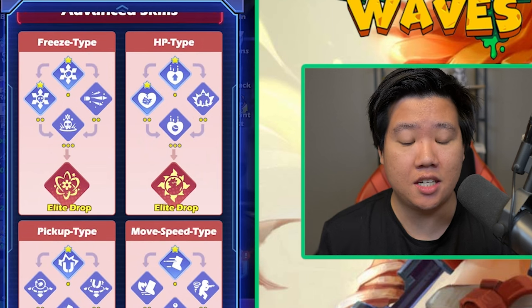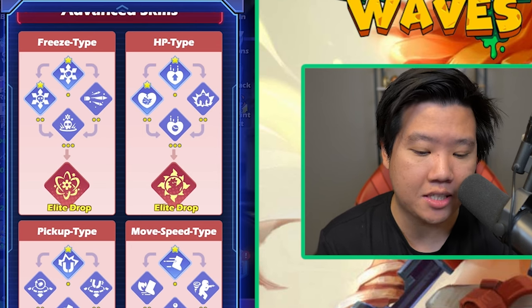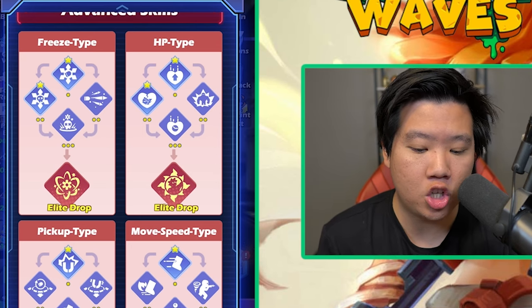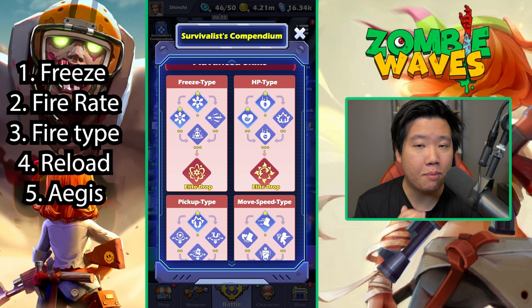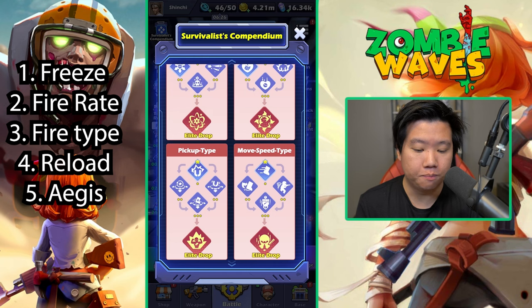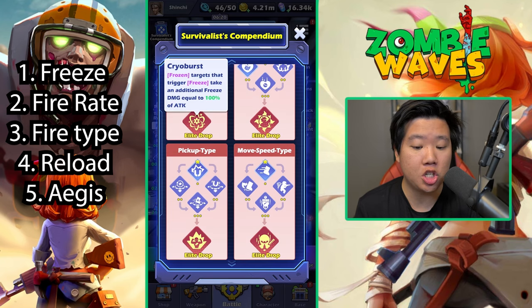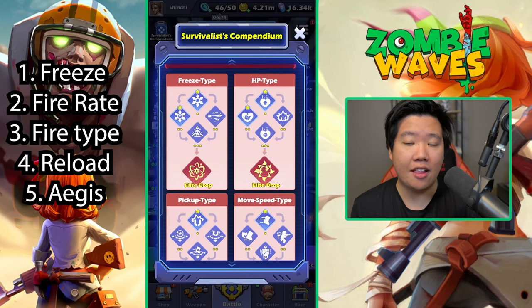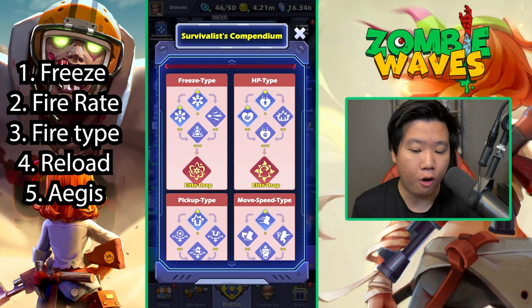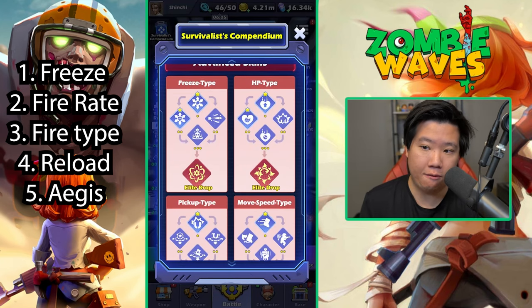My number one advanced skill — the best — is the freeze type. When you have freeze type maxed out you're going to have a huge amount of damage when enemies shatter. The frigid domain is really good — that's 10% of the enemy's max HP as damage. The elite drop cryo burst means frozen targets that trigger freeze take additional freeze damage equal to 100% of your attack. I really like the freeze type and think every game you should get it. It works with any gun.